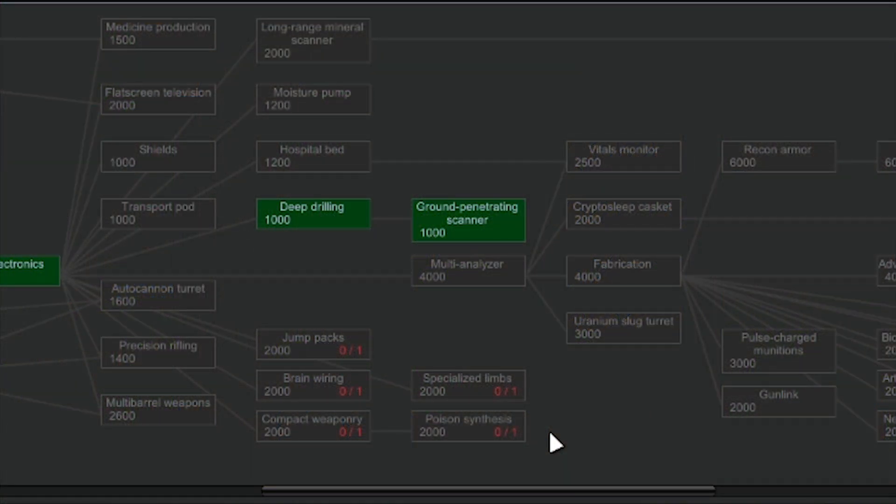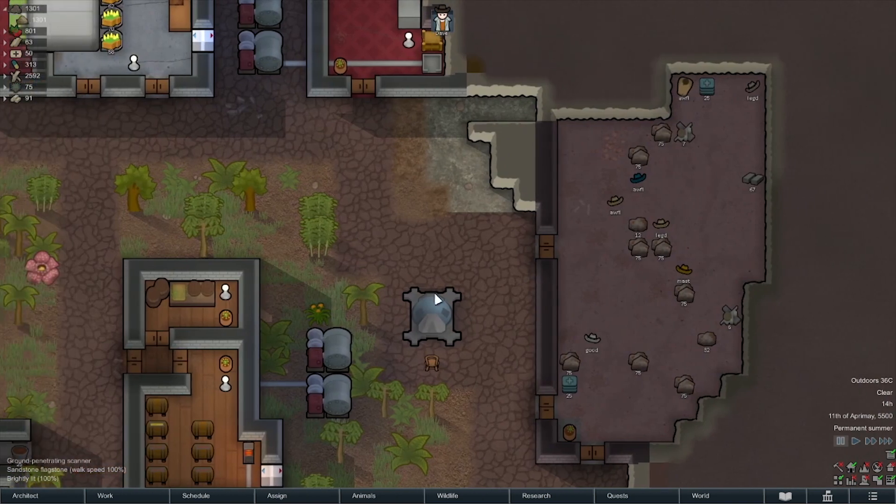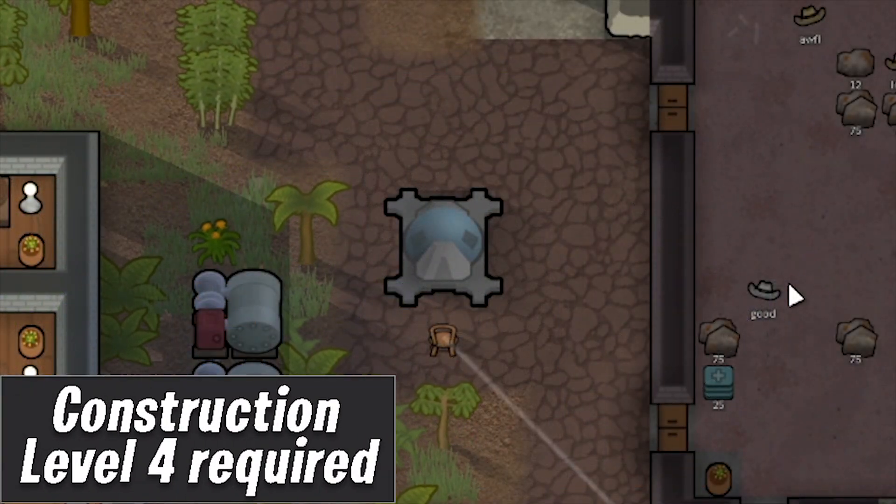Upon completing the ground penetrating scanner research, the first step of deep drilling is to build a ground penetrating scanner. It is worth noting that this item will not work if there's a roof over it.